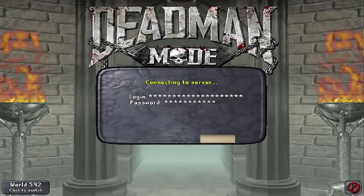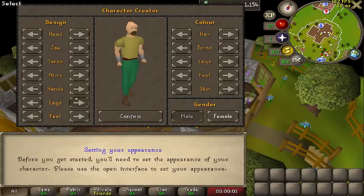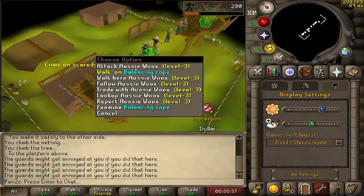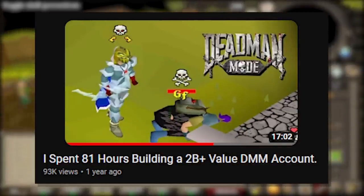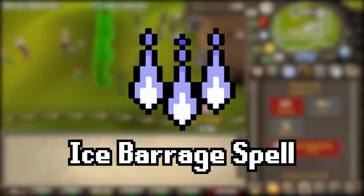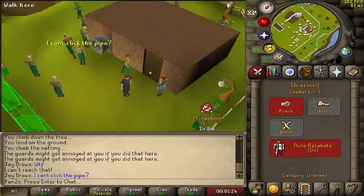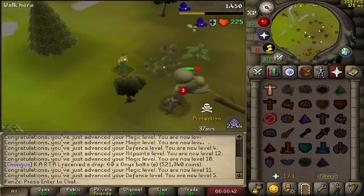Dead Man Mode is finally here once again! We're going to pick a random hairstyle. Unlike last Dead Man Mode where we had a long-term goal to get the Bowfer, this year we have a completely different plan — we are going to rush 94 magic, unlock ice barrage as fast as possible, and go straight into PKing. Wait, why can't I go through the barriers?